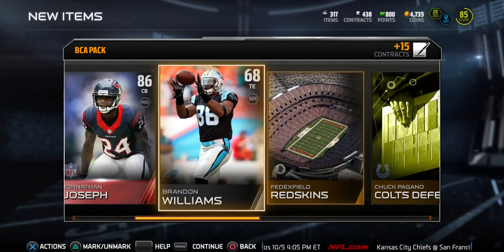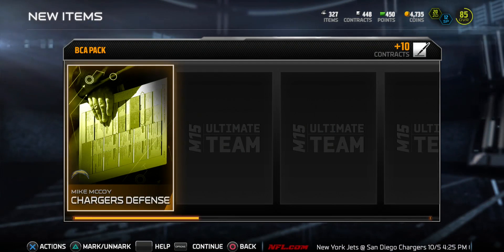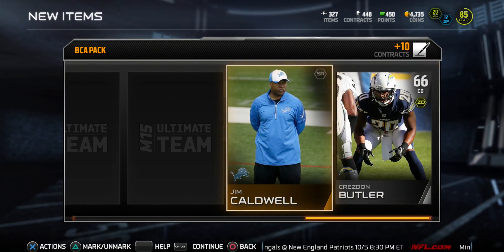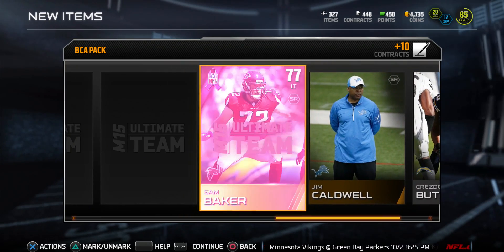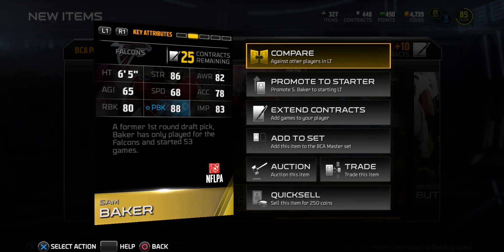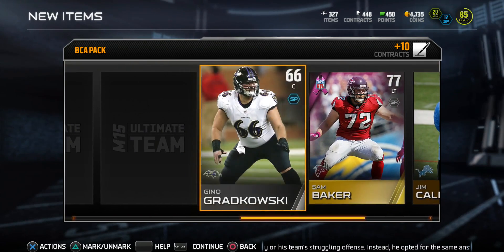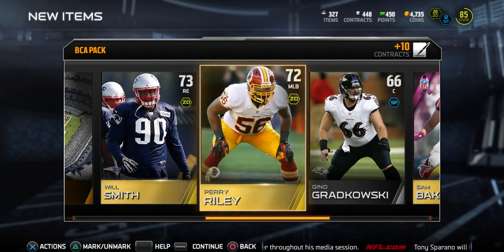Next BCA pack for 350 points. We get a Chargers defense to start, then Kresden Butler - 66 overall cornerback on the Chargers in a Niners jersey - that jersey doesn't go for much. Then Jarvis Landry wide receiver on the Dolphins. Our BCA card is Sam Baker - one of the cards I saw on the list - but his stats look mediocre at 77 overall left tackle. We also get a Raider stadium and then Gino, then Will Smith and Perry Riley. Nothing too exciting in that pack.